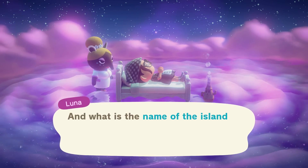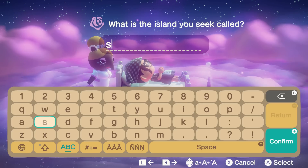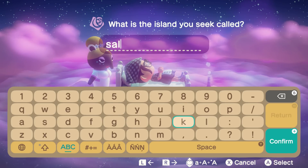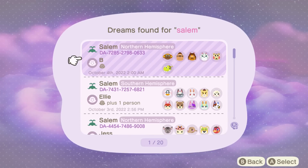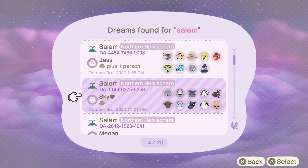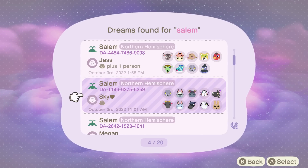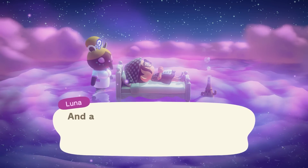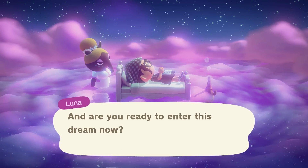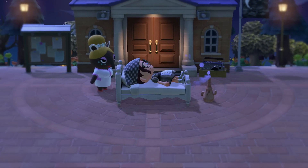We haven't had too much luck searching just the name Halloween, so I'm going to try something different. My mods suggested the island name Salem, so we'll see if we can find something here. There are a bunch of islands with the name Salem. We're going with this one — look at the villagers here. If that doesn't scream spooky, I don't know what does. We're going here. I see trees, I see pumpkins. I'm excited.